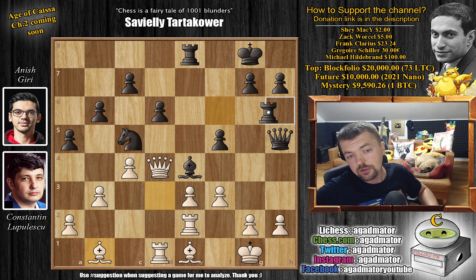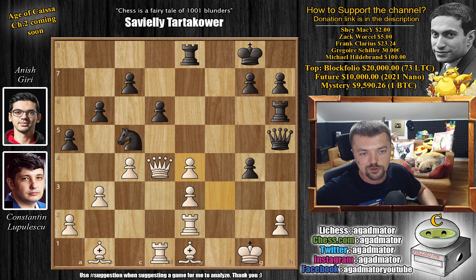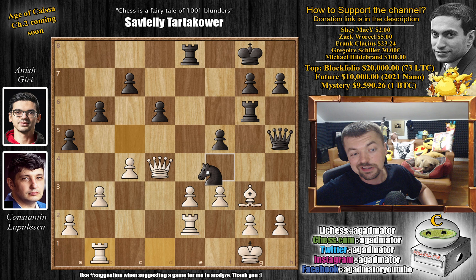And now comes Rook to G6 by Anish. Going for Rook to H6 does not work, because G4 is in the position — the Rook from E2 can guard the H2 square, so you don't have to worry about that. And after captures, well, now the Bishop kind of hangs, and Black really has nothing for this sacrificed piece. So after Bishop to B1, we have Rook to G6 — the absolute best. And now comes Bishop to G3. The Bishop on E4 cannot be captured — the Rook is still hanging on E2. And now comes Bishop captures on B1, Rook captures on B1, and now Knight to E4.